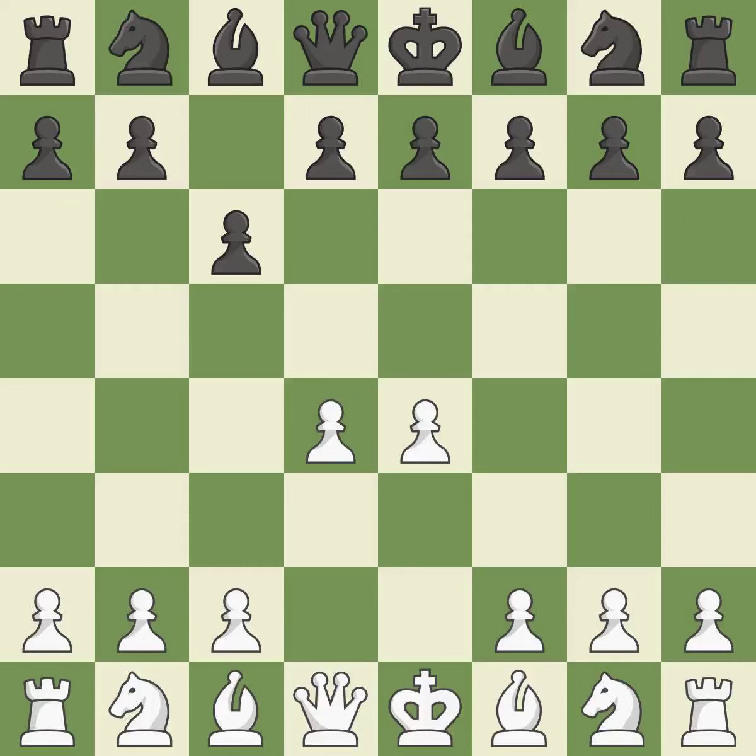The d4 square seizes the center and launches an assault on the e5 and c5 squares. The pawn on e4 is under attack from the center, where d5 e5 closes the center and controls the important d6 and f6 squares.